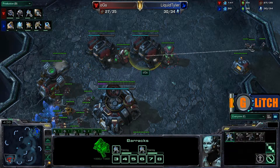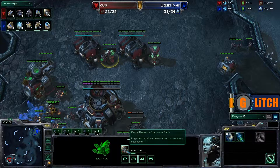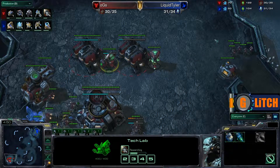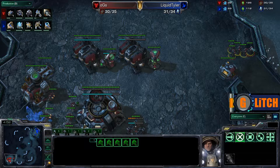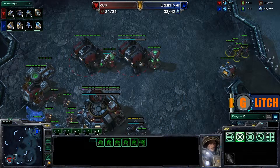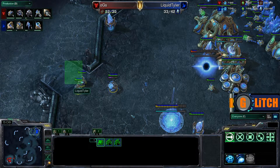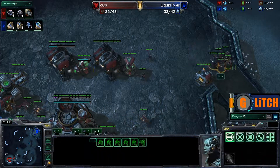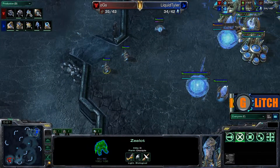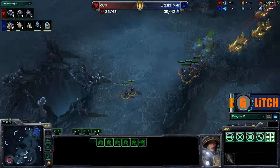In the base of Ensnare, we have a couple of barracks down now. Interestingly, he's going for an early Concussive Shell. This is a nice touch by OGS Ensnare — early on in the game you don't have Medivacs, so any time you stim you're punishing your own army. You don't have as many forces, so you're not getting as big a benefit from stim as you would with a large number of forces and Medivac support. By going for this early Concussive Shell, it allows you to pick off those early Stalker scouts, kite very early on, and it's a quicker upgrade overall. I kind of like that style of play.